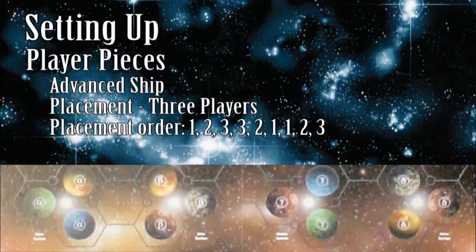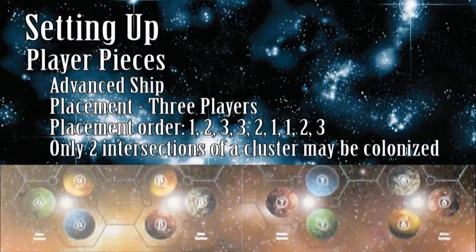Once regular play has begun, moving ships to and colonizing the remaining starting locations is allowed, but beware of this additional three-player rule: you may not colonize an intersection if the other two intersections of that planet have been taken. In other words, only two of the three spaces around a planet are allowed to be colonized during regular game play. This concludes the setup phase of the game.